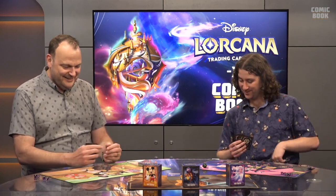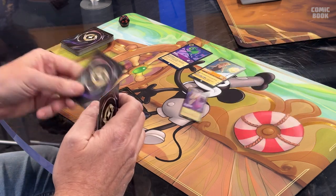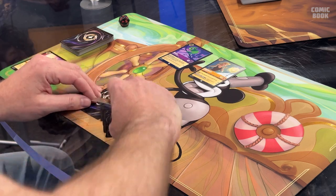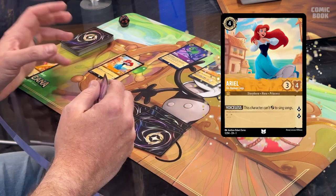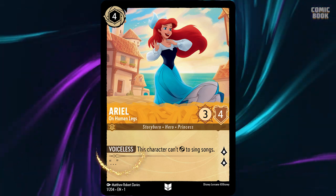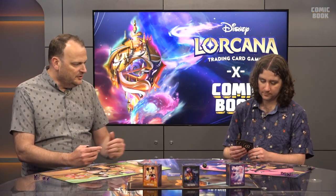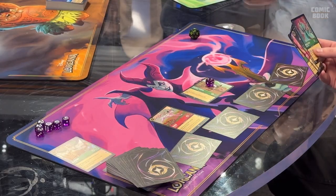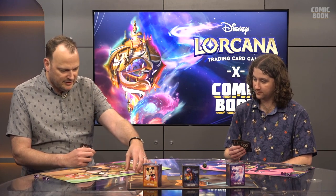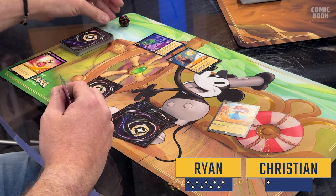Ryan's turn: Ready, Set, Draw. He plays Ariel on Human Legs — one of his favorite cards. The story it tells is delightful: she's already given up her voice to Ursula, so her ability is called Voiceless — she can't sing songs. Ryan points out that Mickey Mouse should still be exerted. Ryan quests with Pascal for one and Cinderella for two, bringing his total to nine, firmly on the edge of winning.